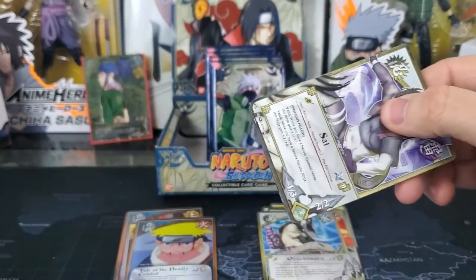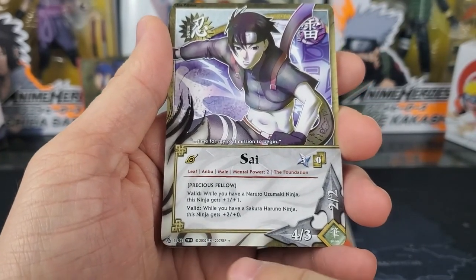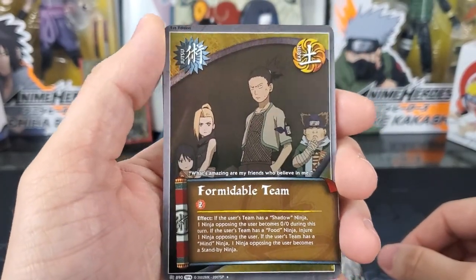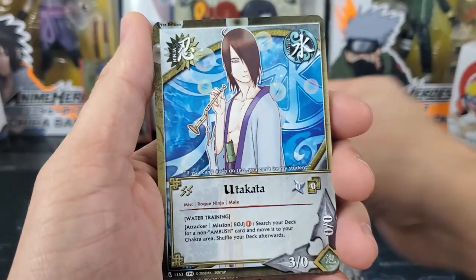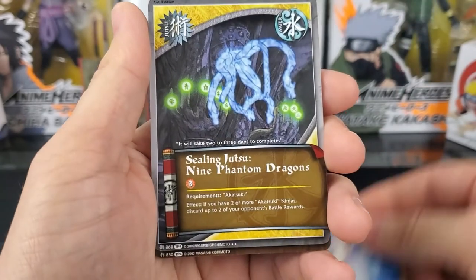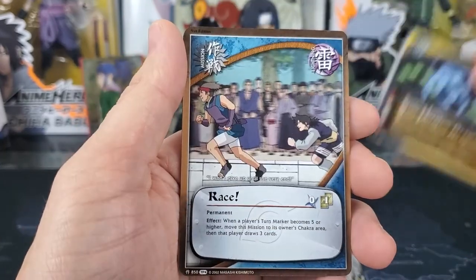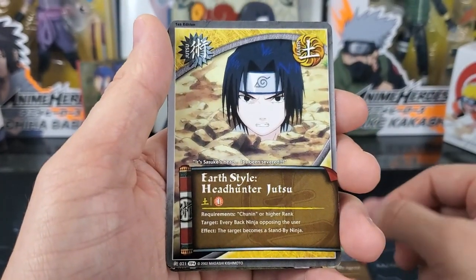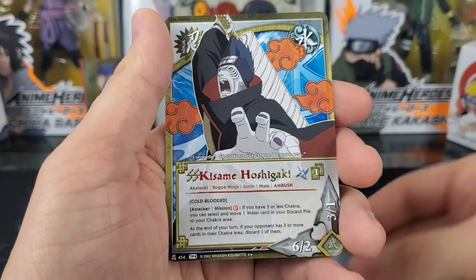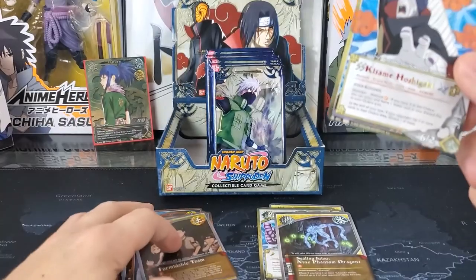Pack 5: we have Psy — I like the different artwork down here. Generations. Our holographic back is Formidable Team. Butakata, Sealing Jutsu 9 Phantom Dragons — rare. Race, Earth Style Headhunter Jutsu, 10-10, Gozu. And our second rare is Kasami Oshikaki. We got two rares in there — that's interesting.